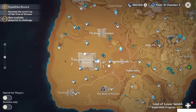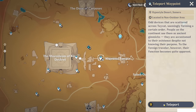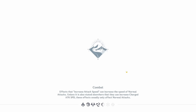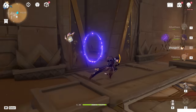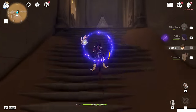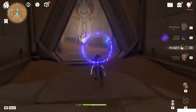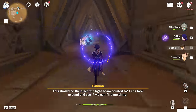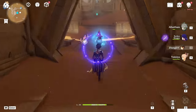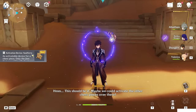Let's go to the second one. The second one is here at Kemeno Temple — this teleport waypoint underground. Once you teleport here, on your left side, go inside this room on your left side. You will find it right here. Follow it and pick it up — Activation Device, Sword Fairy.